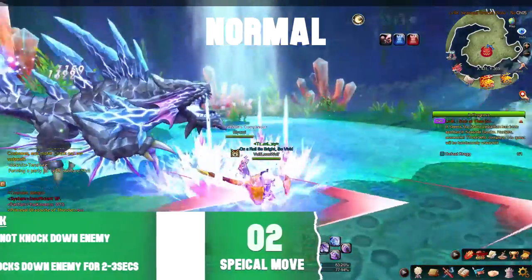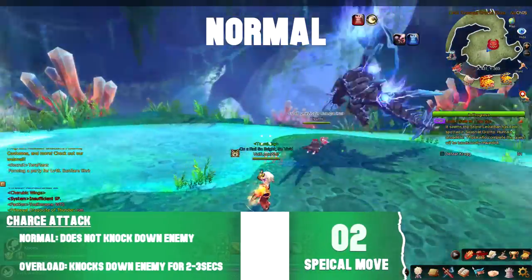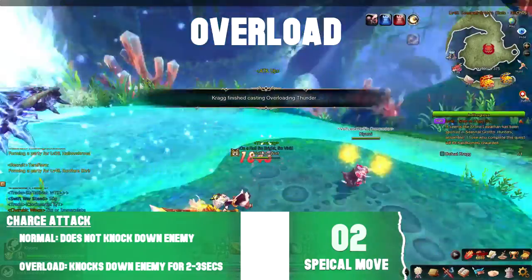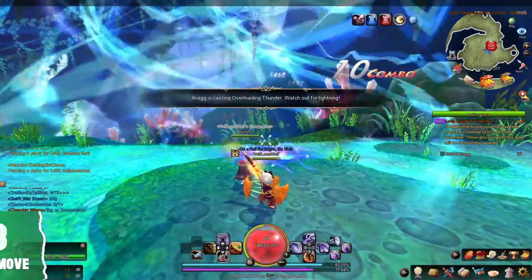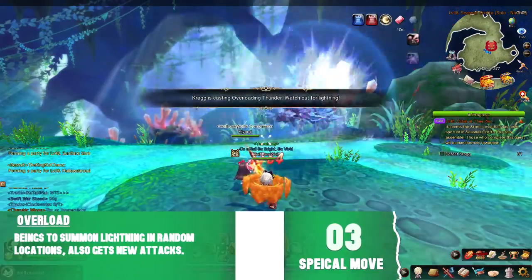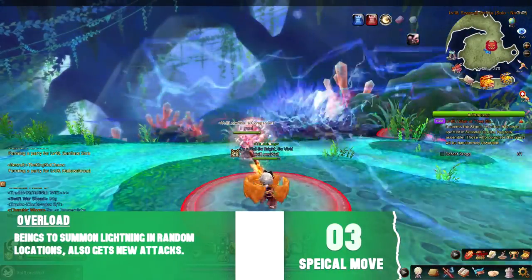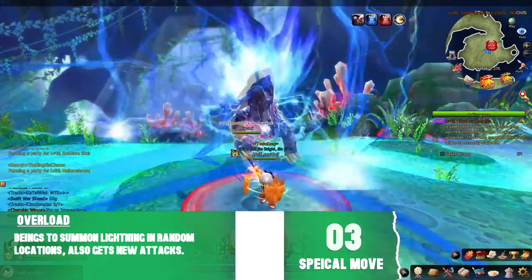His second attack is a charge attack, which only knocks you over if he's in overload. When Krag gets down to a certain amount of life, he goes into overload mode. This is when he starts summoning lightning strikes around in random locations and he also gets new moves.